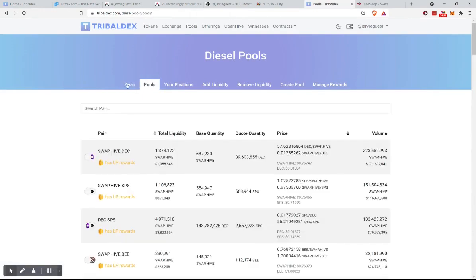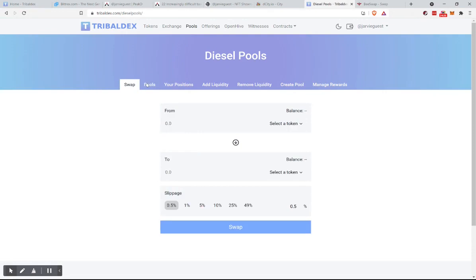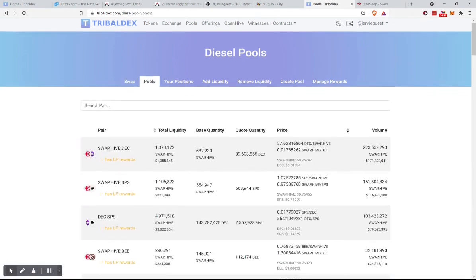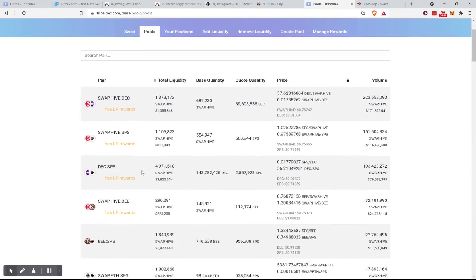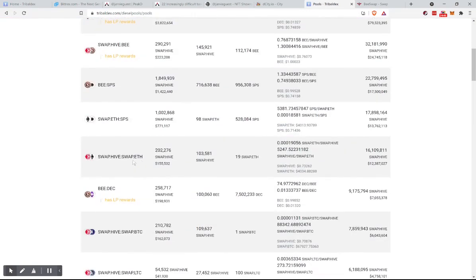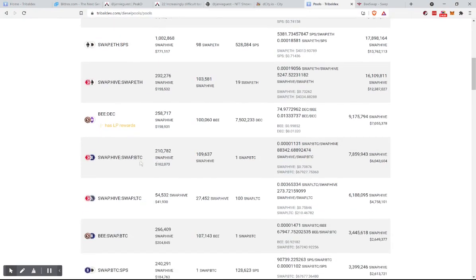So we're going to do a swap. You can look at how many different types of swaps are available. We've got Hive — what do we want? DEC, SPS, BEE, Swap.ETH, Swap.BTC.